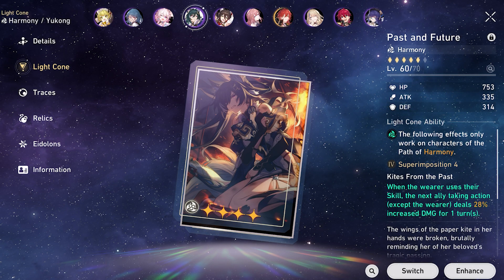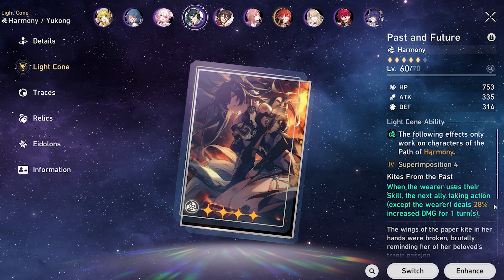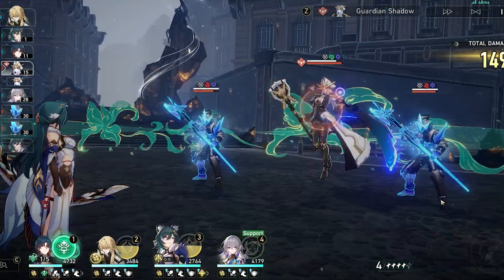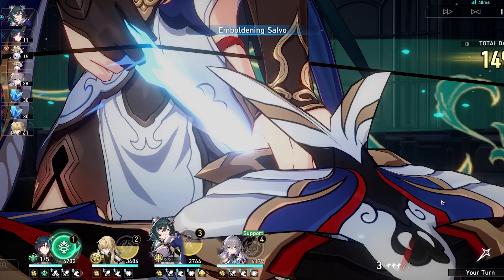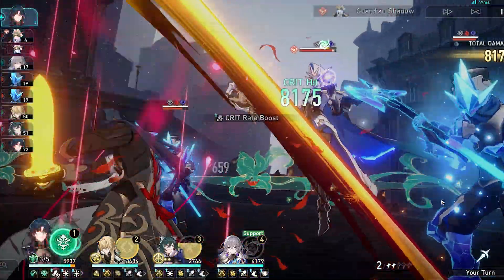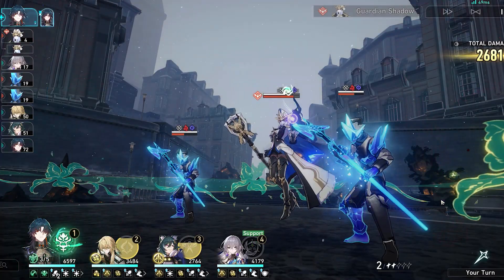Yukong has her own signature light cone, Past and Future. After Yukong uses her skill, it increases the damage dealt by the next ally for one turn. This may be difficult to utilize as you must make sure the next active character is your main damage dealer.